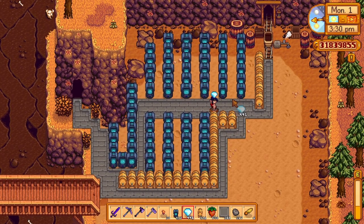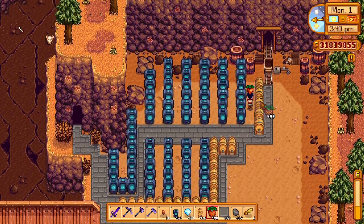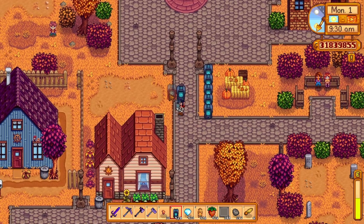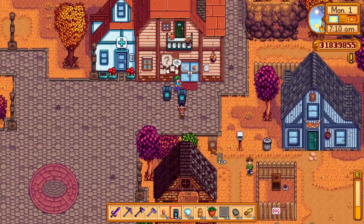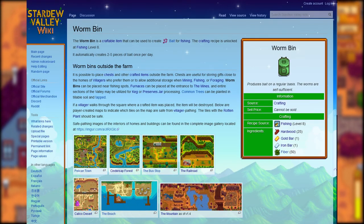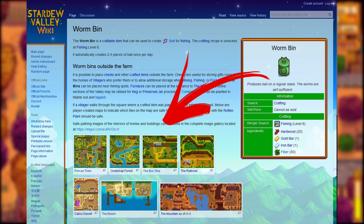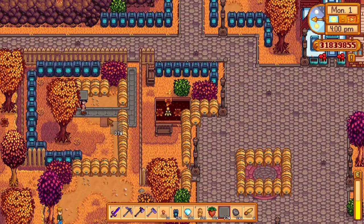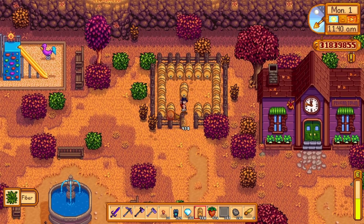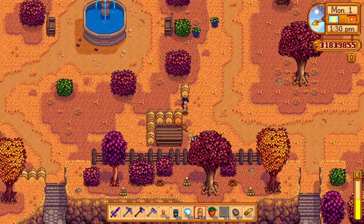Pelican Town should be used for your imagination, and these possibilities could be the difference your farm needs to excel. It might require preparation, but that's part of the fun. You can even decorate Pelican Town Centre with machines — just keep resident walking patterns in mind. Check out the Stardew Valley wiki link in the description, which takes you to a worm bin wiki page with photos of every Pelican Town location showing safe placement areas. Use flooring to direct your character and remind yourself not to block paths. Use Pelican Town as if you own it and have Mayor Lewis running for his money!